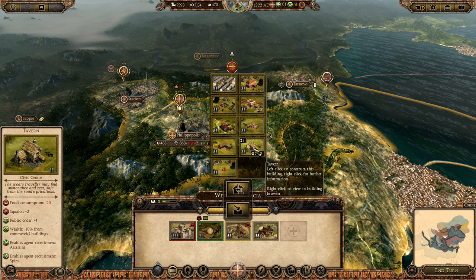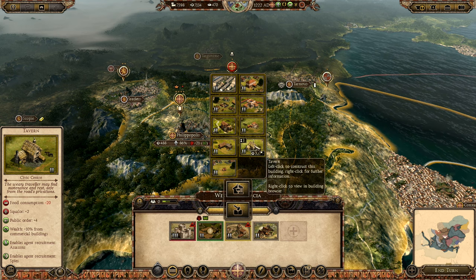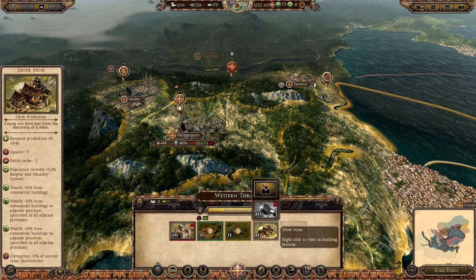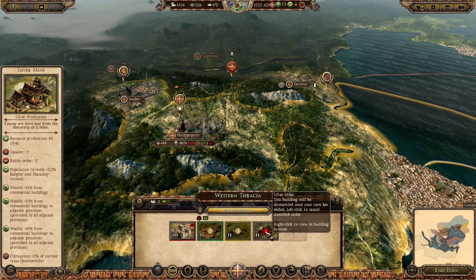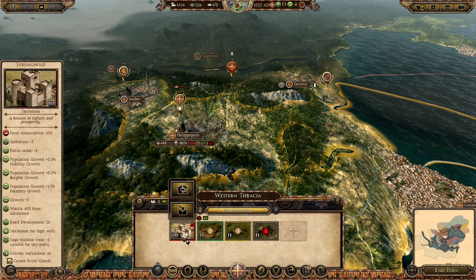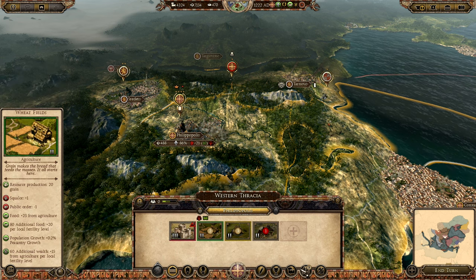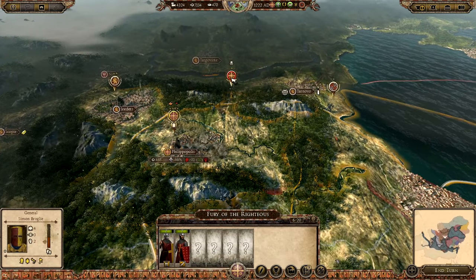We do need spies and agents. This building gives you more squalor, but I'm going to get the tavern and demolish this other one — it doesn't make me a ton of money. I'll get some sanitation from that and grab the spy/assassin recruitment building. I think that's okay for now, because I've got my armies right here watching over these territories.